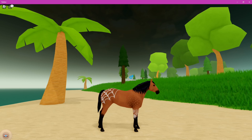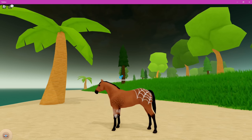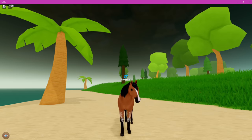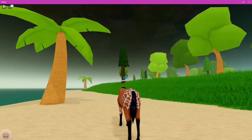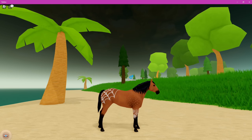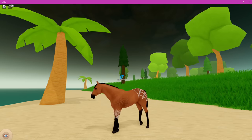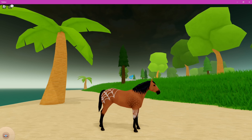This one is the Spiderweb Appaloosa. I really like this one — it gave me a lot of trouble trying to get. It just decided it wanted to hide from me for days, but I was very lucky and found it in the store for tokens, so I spent all my tokens on this one. It's absolutely adorable. It's not completely covered in details — it's just got a few specific details that look very nice, clean, and neat. It's an absolutely beautiful horse.